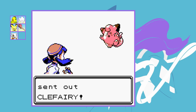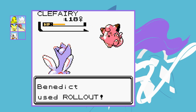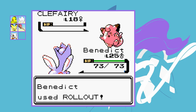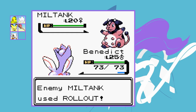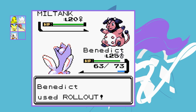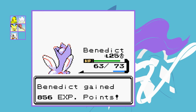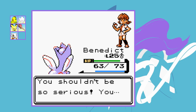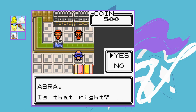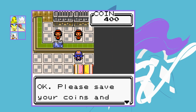Whitney leads off with Clefairy, so I lead with Benedict and start using Rollout. The third hit takes out Clefairy and all she has left is her Miltank. She starts using Rollout herself but it hardly does anything despite being super effective. We hit the fourth turn of Rollout and get a critical hit, which is enough to take out Miltank from full health. I was really worried about this gym but we dodged a bullet. Before we leave I also buy Abra from the Game Corner.